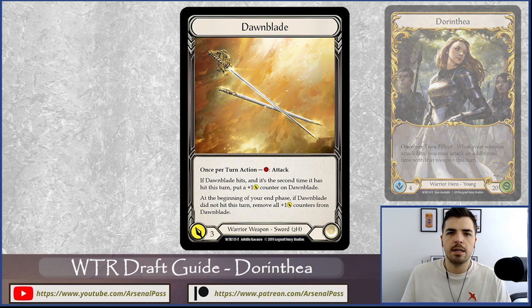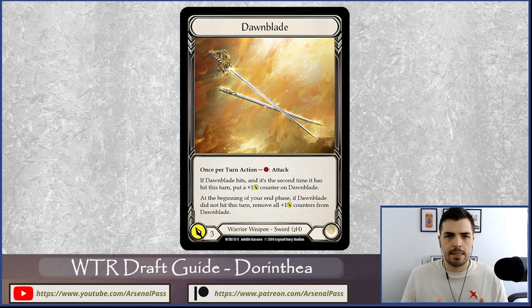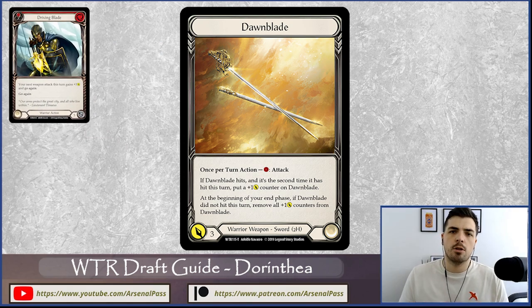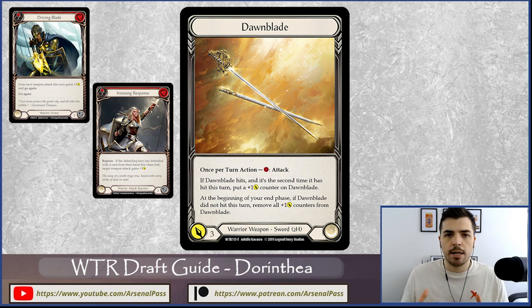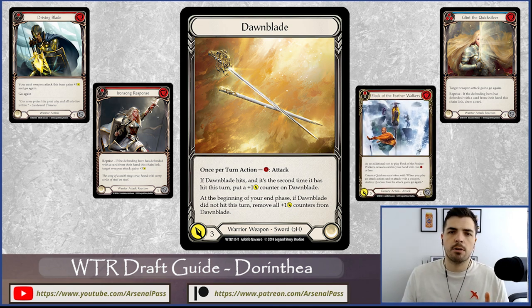Top of the strengths list has to be the Dawn Blade. Compared to other Welcome to Wraith weapons — Romping Club for Brute, Anathos for Bravo, and Kodachis for Katsu — the Dawn Blade's strength is twofold. At one cost for three, it's fine, but the real advantage comes from the ability to potentially attack twice with it and stack those plus-one attack counters on it.